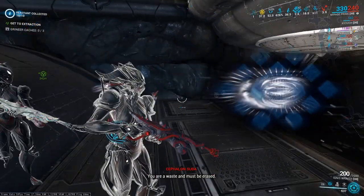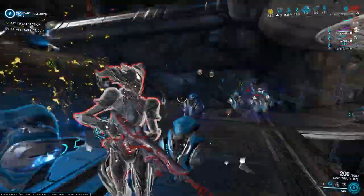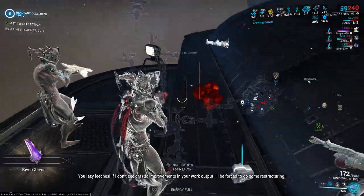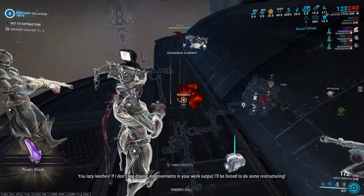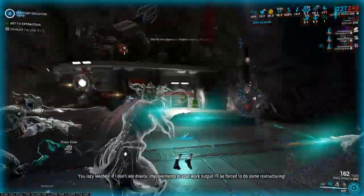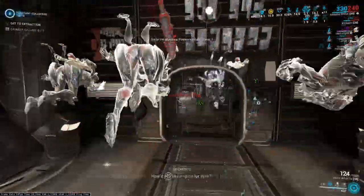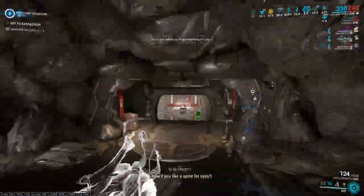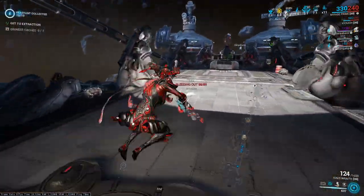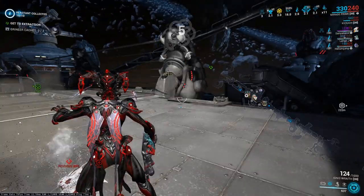I could also mention the death squadrons from the syndicate you currently have bad relations with, but they are not any special opponents - just a few Eximus units. The size of the squadron depends on the level of negative relations with the syndicate, and these units visually and by skills do not differ from counterparts that can appear on missions. However, if killed, they can drop a blueprint for their Specters. Good luck fighting mini-bosses and dropping items from them. If you have any questions, please type them in the comment section or visit one of my streams - link in the description. See you next time, bye!